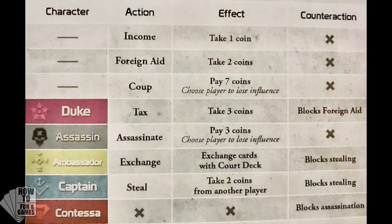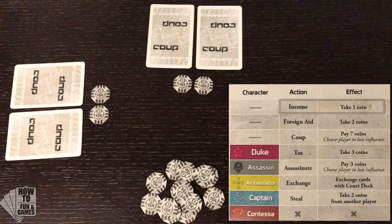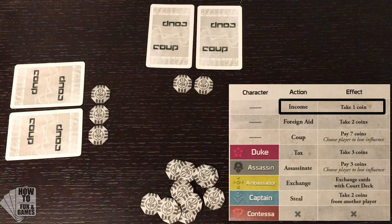Each player gets one action per turn and they can choose from these seven possible actions. A player is not allowed to pass. Income, or taking one coin from the Treasury, is a safe action because no other player can block it from happening.